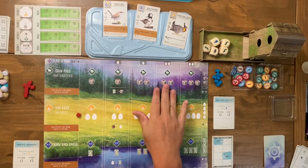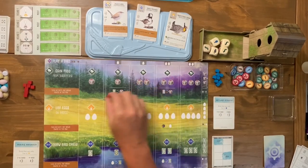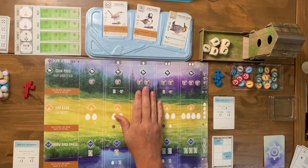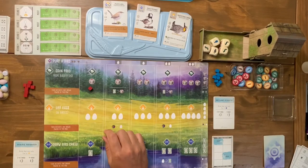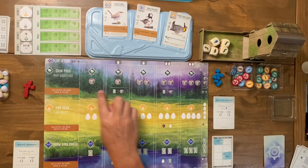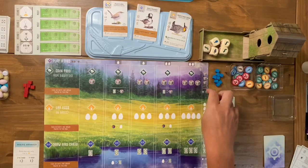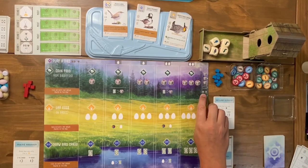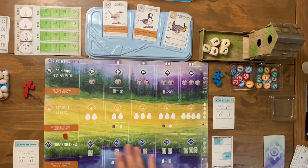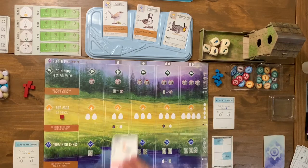The more birds you play into your forest area, the further right you place your cube on the far left empty space. So if you have two birds filled up you get two food, but at first you can only place your cube at the leftmost spot. Once you have a full row you get the choice of three food from the dice tower, and you can also discard a bird card to gain a fourth one. That essentially goes for all three rows.